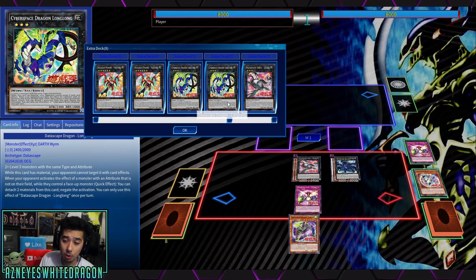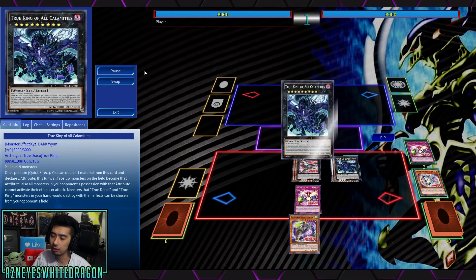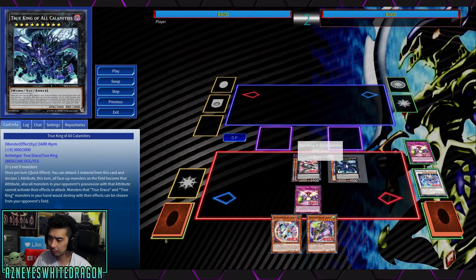It doesn't destroy the card, which is kind of unfortunate, but for a rank 3 with 2400 attack I think it's okay. There are better rank 3 options, but this is of course for the archetype. What you would do in this scenario is make Long Long and then you'd be able to potentially have one negate plus VFD as a negate everything. This is more of a follow-up, but it does detach two, which is nice since VFD only detaches one — helpful because when VFD is on their turn we're obviously going to detach.